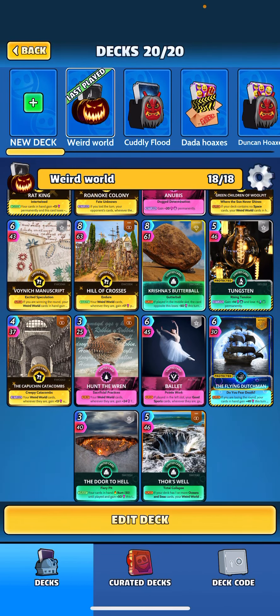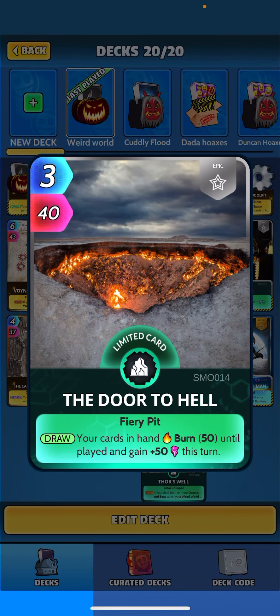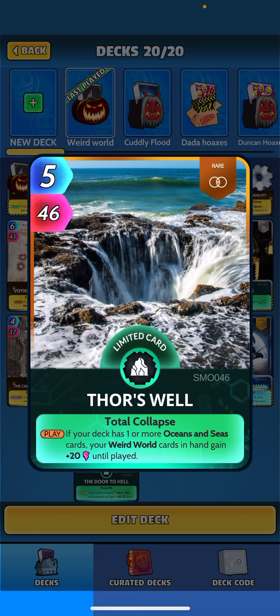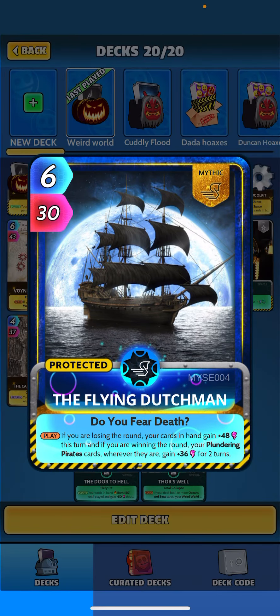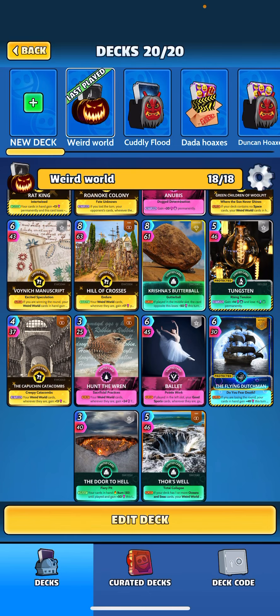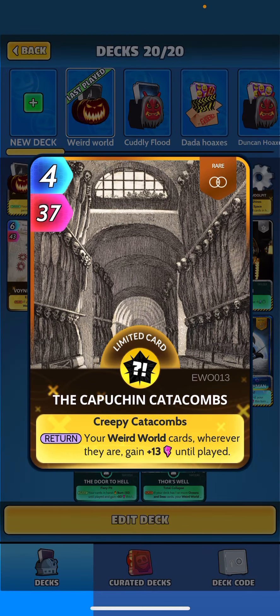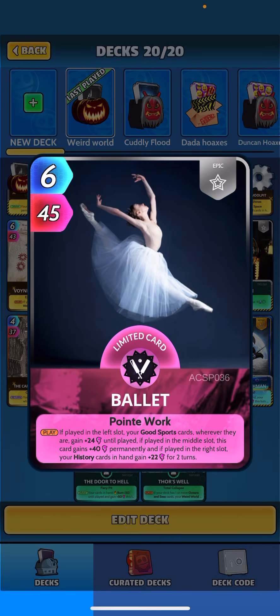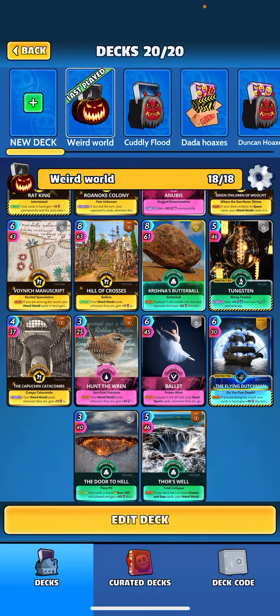We do have a few natural monuments that take advantage of Butterball — Door to Hell benefits from that plus 50 on the turn to help win a round. Thor's Well: if your deck has one or more Oceans cards, your Weird World cards in hand gain 20 until played. Our one-off Flying Dutch is there if we get behind to catch back up and trigger that plus 20 for Weird World cards. Capuchin Catacombs: on return, Weird World cards get 13 until played. Hunt the Ren: when played, Weird World cards gain 24 for three turns. Rocking Ballet gives history cards in hand 22 for two turns.